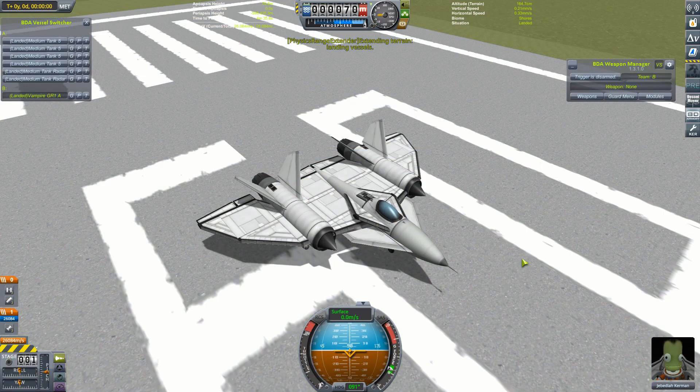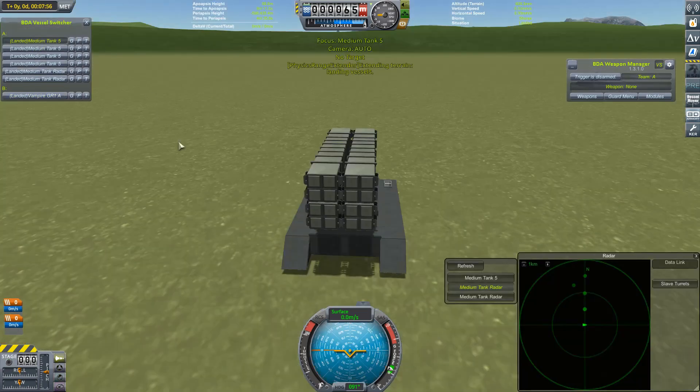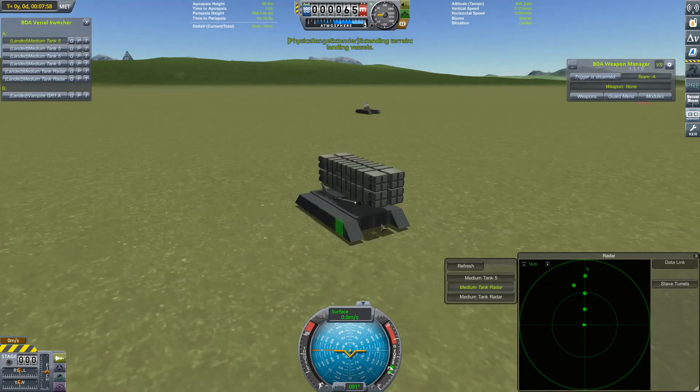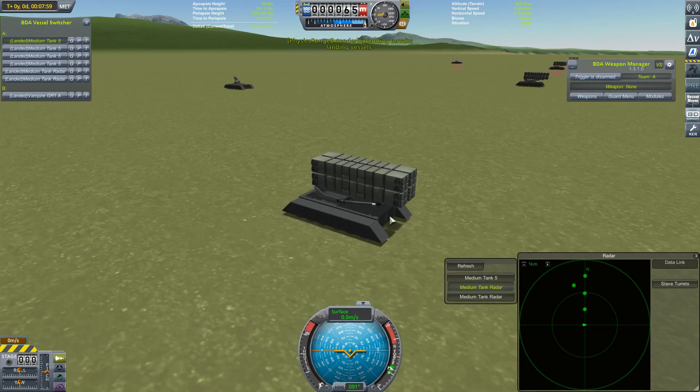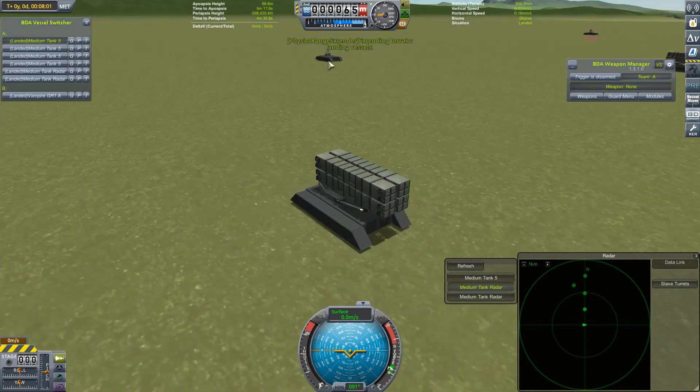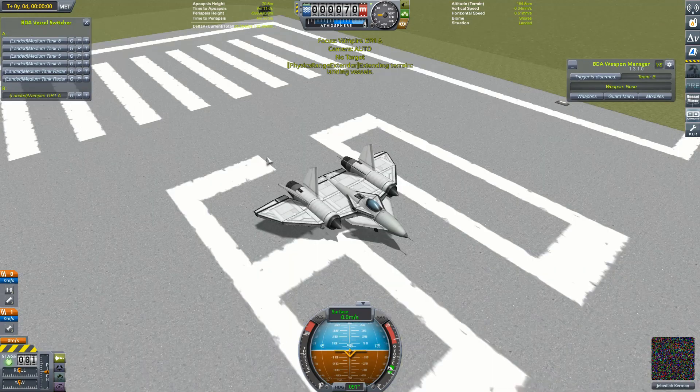Our last contender for today will be the PAK-3 Intercept Missile. I've got 16 each in these launchers, and four of those launchers. Now, these don't actually have a radar on them, so I've linked them to these two little radar units behind them. Let's get this one going.